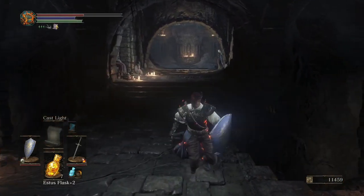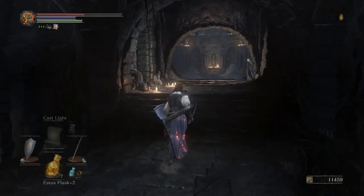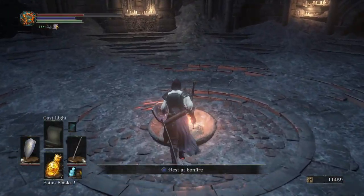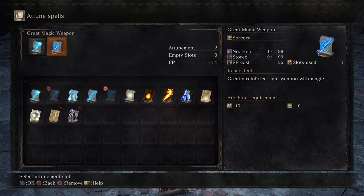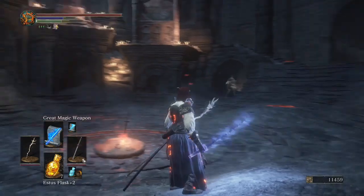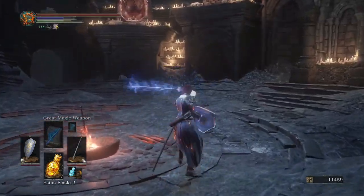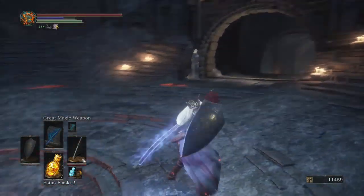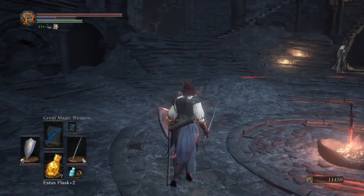Now I want to try something. I think if I equip the katana instead of the fire sword — might as well try that. How much heavier does that make me? 4%. I think magic weapon actually works on a sharp weapon. So if I do this... yeah, there we go. So now it's sharp and it has added magic. So that gives me another option in battle now, doesn't it? Pretty much the same moveset. But it does diminish a lot faster.